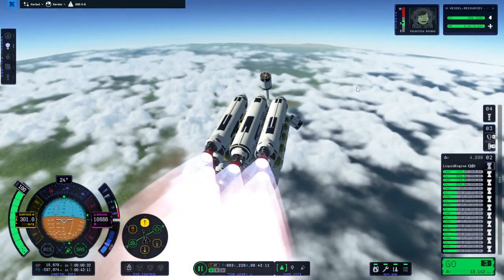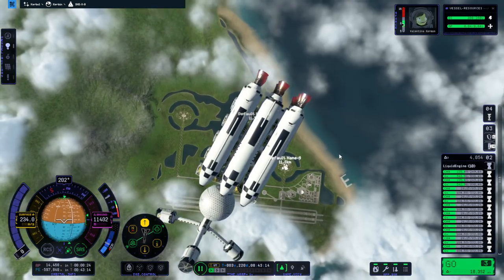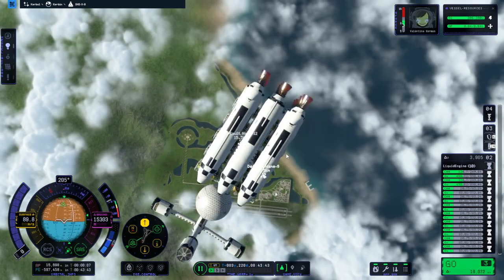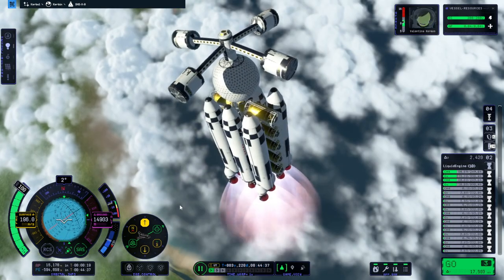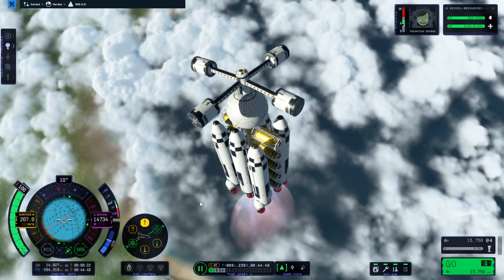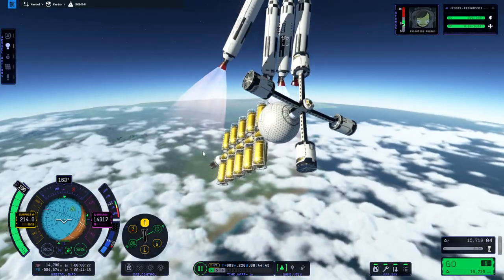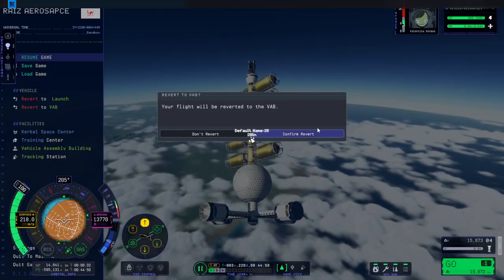Oh no — those arms were not making a happy face. Let's cut throttle. The arms are definitely making a sad face. That is not efficient. Okay, boosters separated. I feel like things have separated wrong.